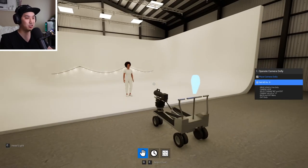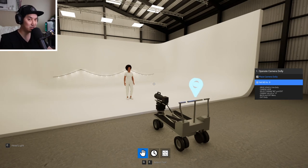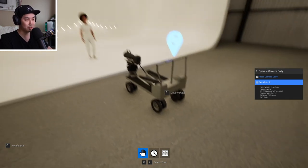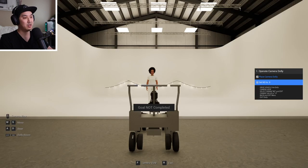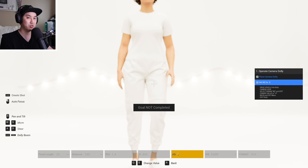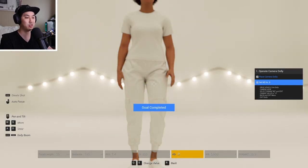The instructions are a little wordy, still working on it, but the next goal is to set the ND filter to 0.9. To do that, we walk up to the camera, hit F, then hit F again to enter camera view — it's very bright. At the bottom you'll see inputs to change which parameter to edit. We choose ND and hit F. Then use Q and E to change the value to 0.9, and we have completed the goal.